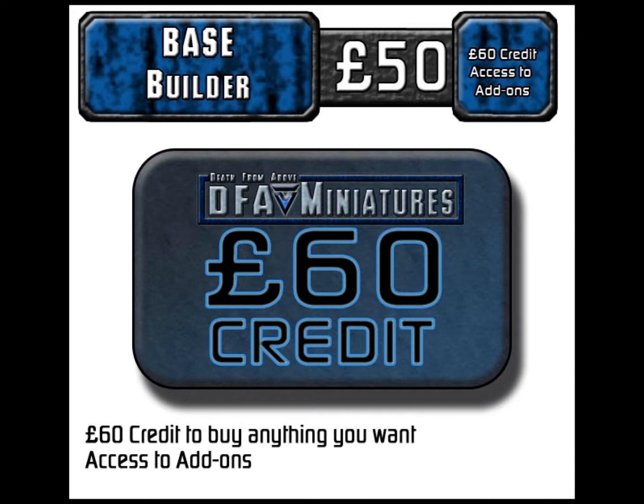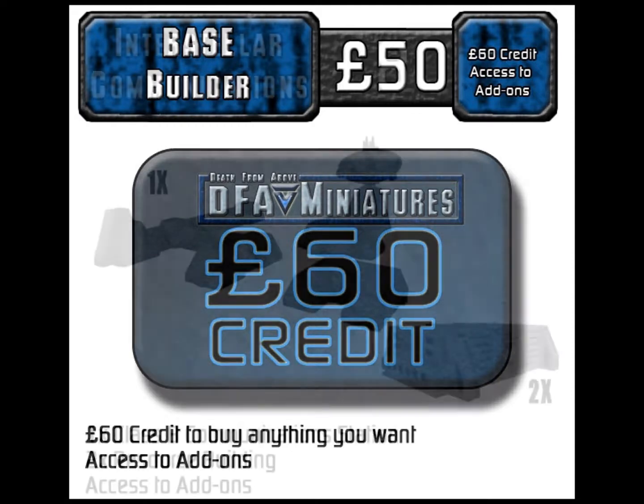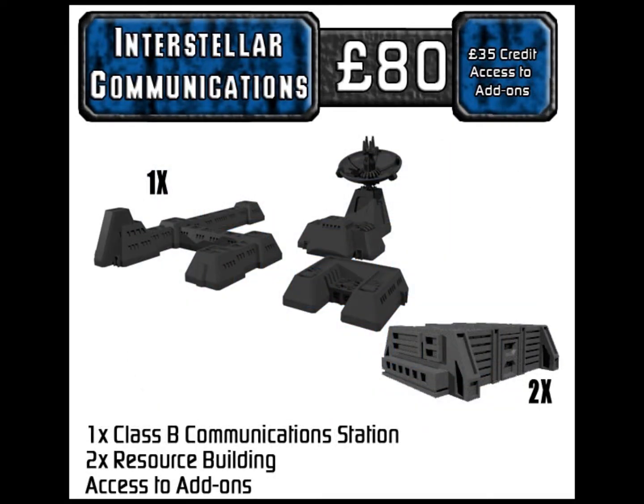The next one actually gives you items and add-on access. This is the Interstellar Communications Bundle at 80 pounds — about $107 US. It gives you 35 pounds credit towards add-ons, plus a Class B communication station, two resource buildings, and access to the add-ons.